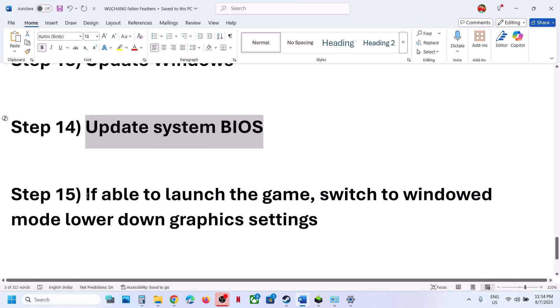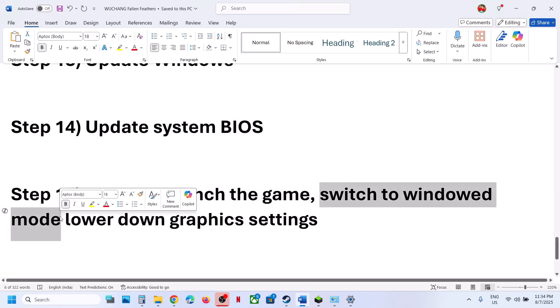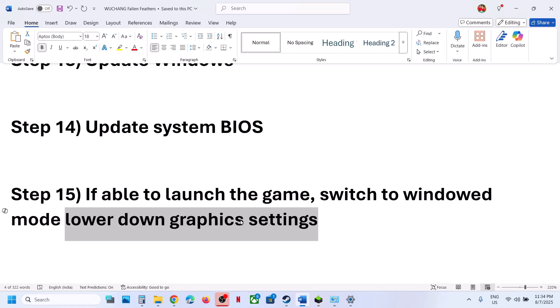The next step applies only if you are able to launch the game — if you cannot launch the game, skip this step. If you can launch the game, switch to windowed mode. Try turning off vSync; if it is already off, try turning it on. Lower the graphics settings — if everything is set to Ultra, set it to High or Medium. Apply the settings and check.